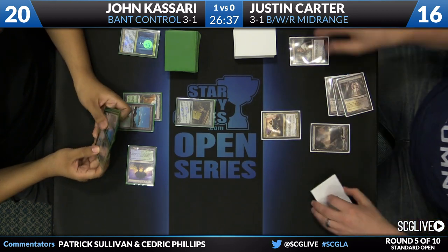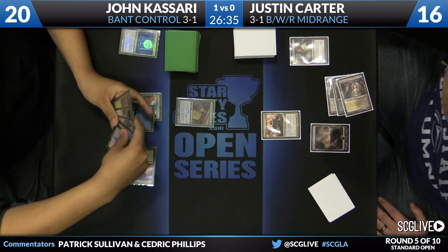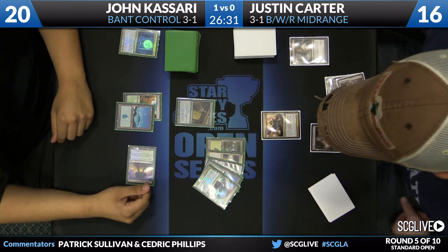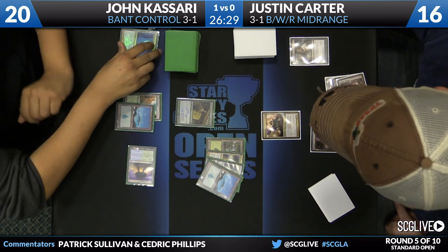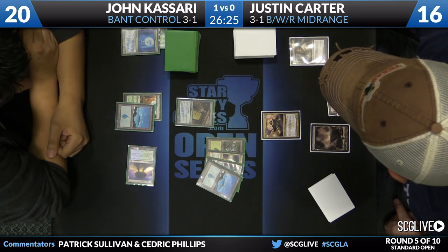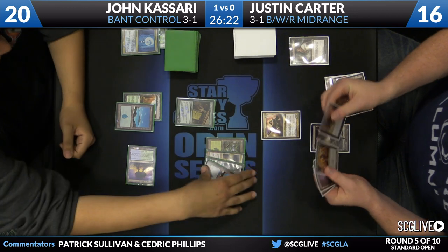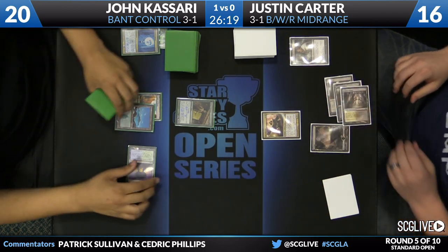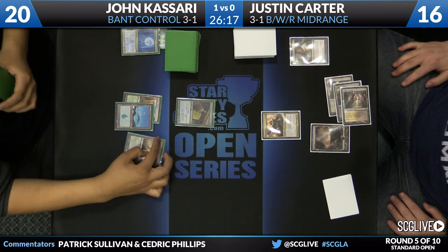It might be time to collect some Sins. Here's the hand — Selesnya Charm, Supreme Verdict, Elspeth, an Island, and a Forest. There was no hesitation from Justin before he got rid of that Selesnya Charm — he was just like, get that out of here, go.